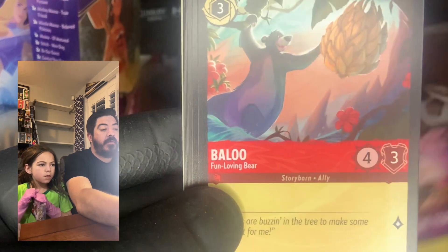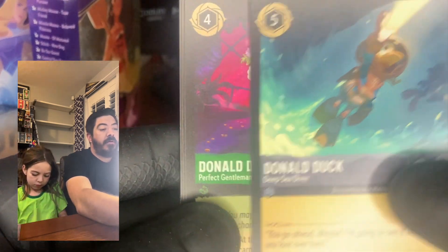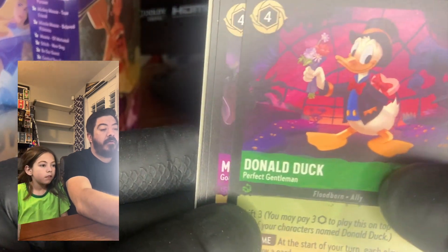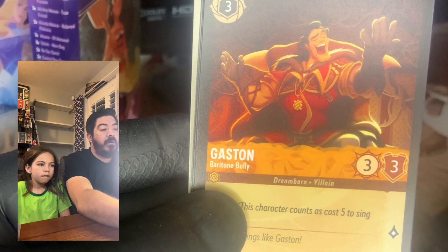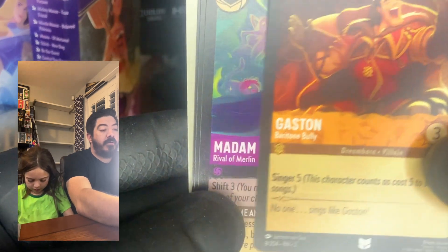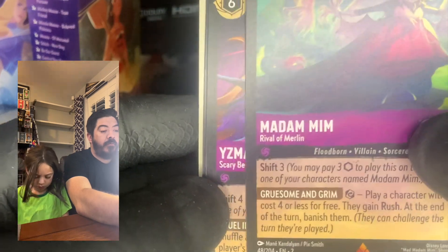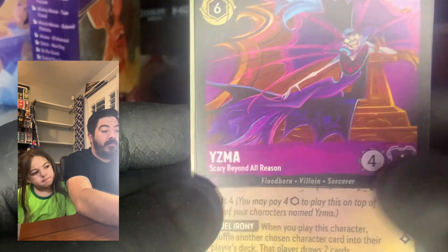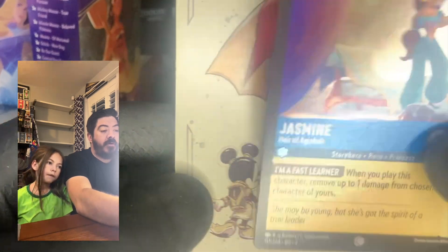We got Baloo, Donald Duck, another Donald Duck from DuckTales, Merlin as the Goat, another Gaston, Madam Mim from The Black Cauldron — that's one of ours — we got Yzma, and our foil is Jasmine.